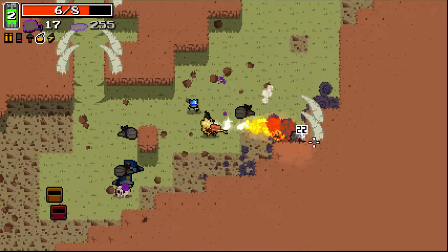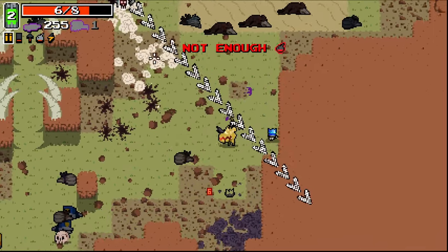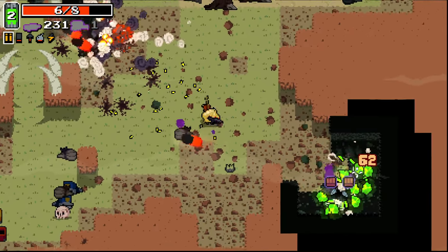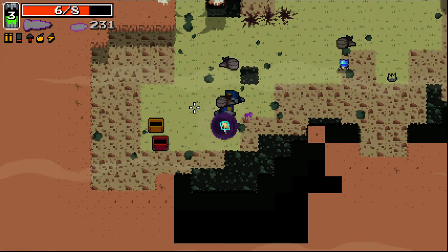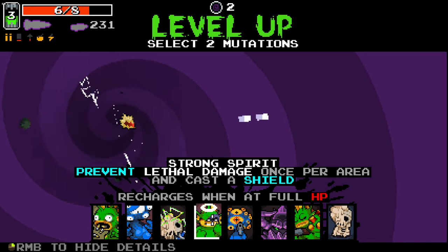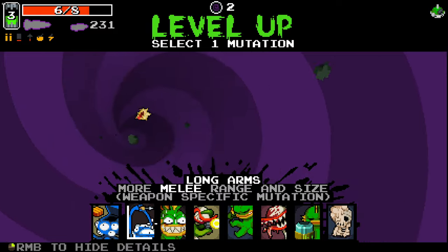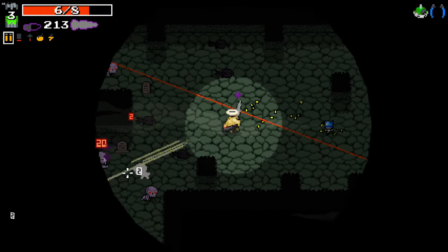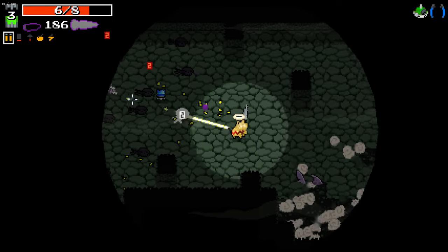Let's use our flamethrower first to get some initial damage going, and then from a distance we can pick off a few shots. We got the lance - I'll take the lance, it's a decent melee weapon. I need to embrace melee more often. So I think here we go with Strong Spirit, and then here I could go with Long Arms. I think Long Arms would not be a bad shout right now.